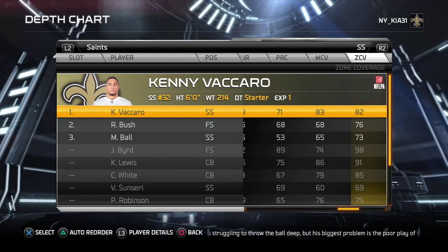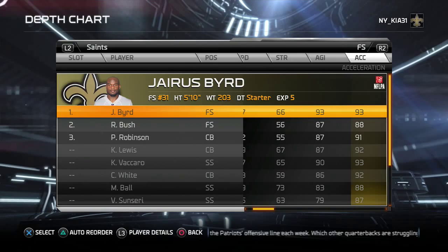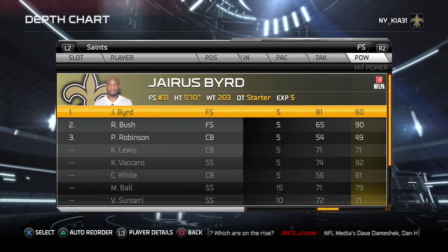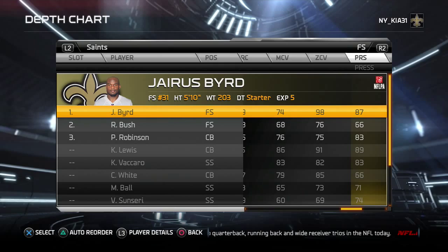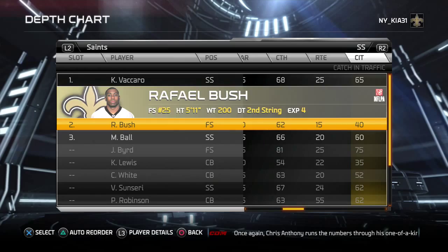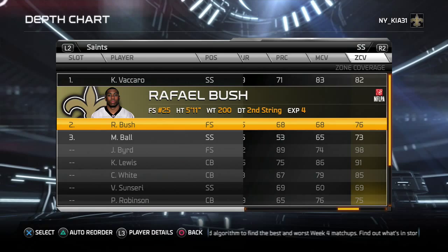Vaccaro has 92 hit power, 82-83 zone coverage, 83 press, and 83 man coverage. Jairus Byrd is arguably the best zone coverage safety in the game — 93 acceleration, 93 agility, 84 awareness, 98 zone coverage. You can sub him into a slot role and have him jam receivers. When Vaccaro plays in the big nickel as slot corner, Rafael Bush goes to the strong safety spot with 90 hit power. A lot of scheme flexibility with the Saints safeties.